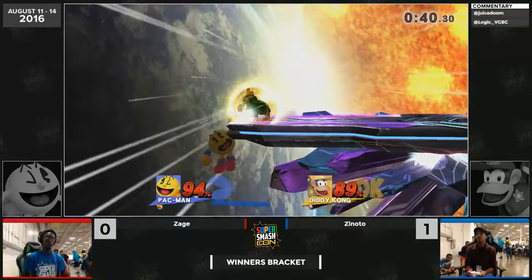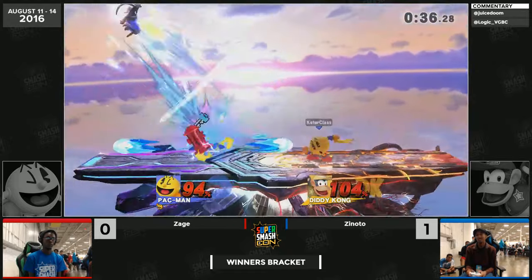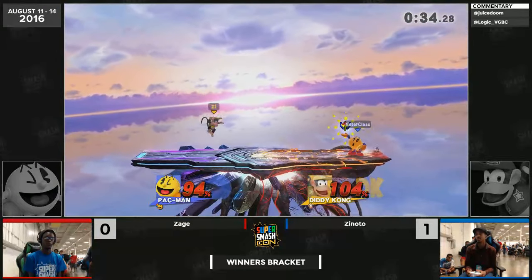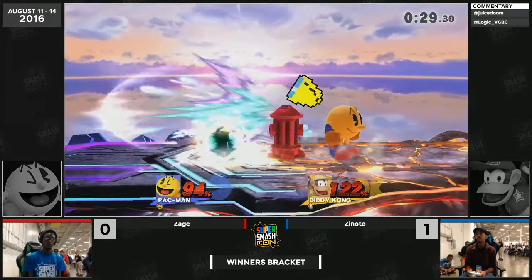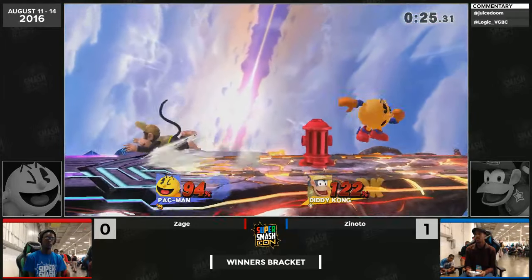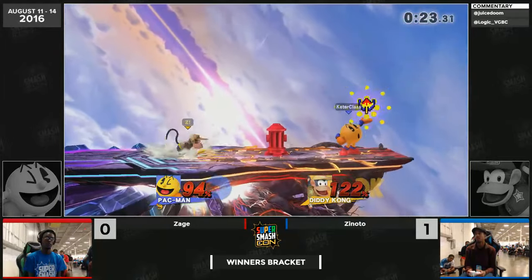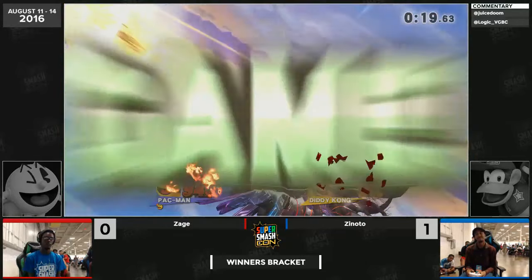The stage control Zinodo has right now is really what's making the difference in this match. He's got the key, a charged-up banana in hand — all the cards in his favor. Oh, and that up air is so weak — 25 seconds left in this match right now.